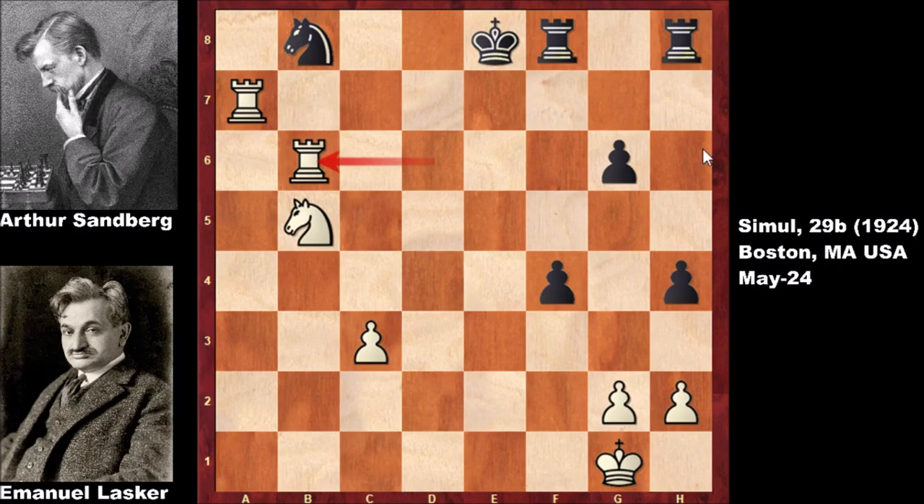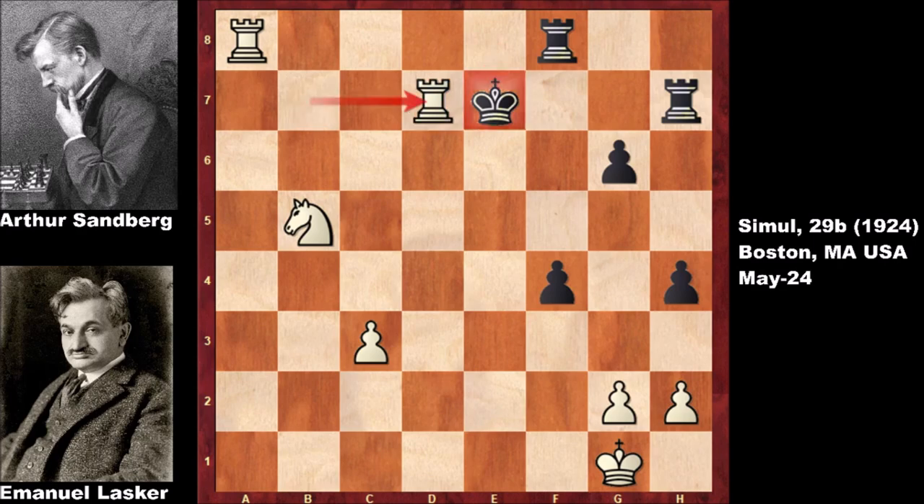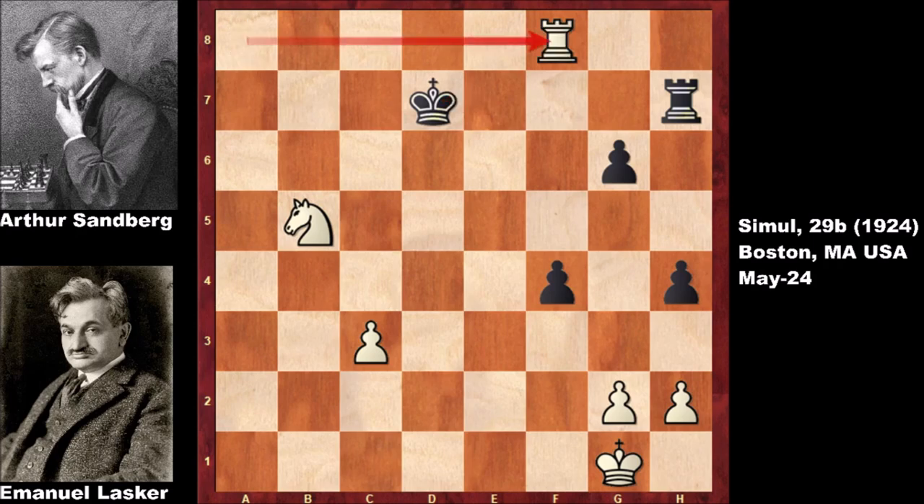Check, king to d8, capturing the pawn, attacking the knight, defending, attacking the knight again. Rook to d7. Black is defending the knight, but of course Lasker is checking the king — moving the king. Lasker captured the knight. Rook takes on d7 and black resigned. What an incredible chess game by Emmanuel Lasker. The possible continuation is very obvious: capturing the rook, then rook takes on f8, and Lasker is a piece up.